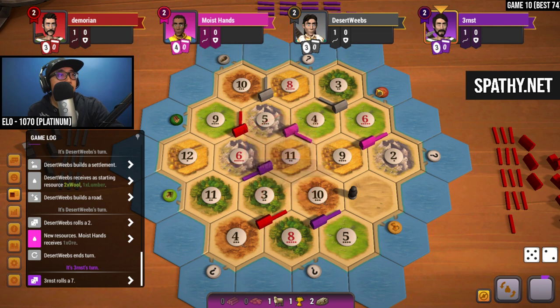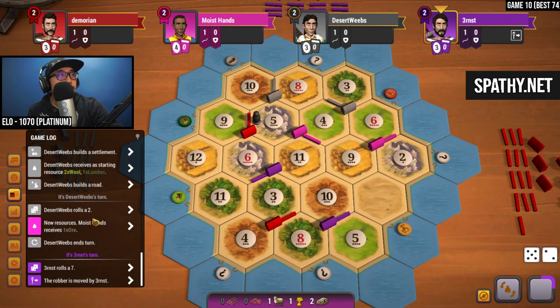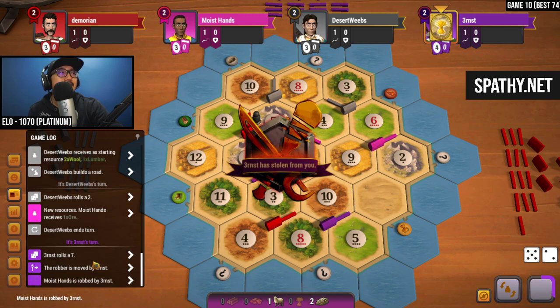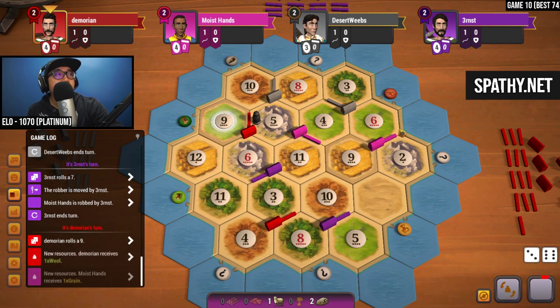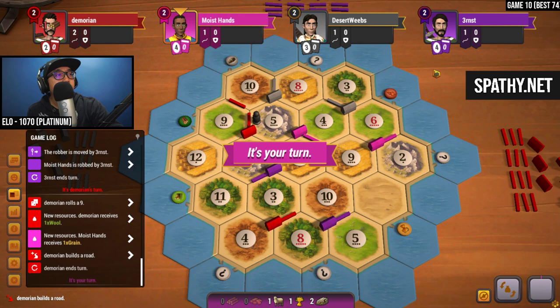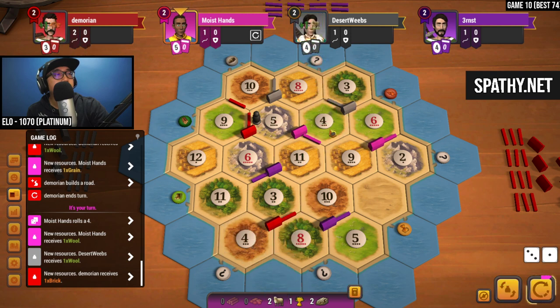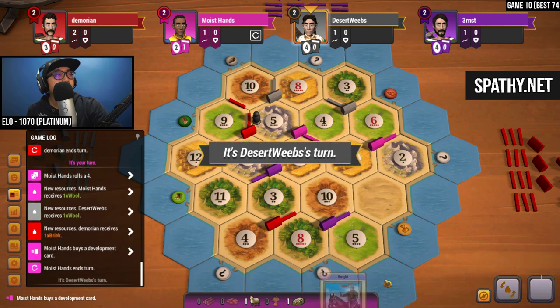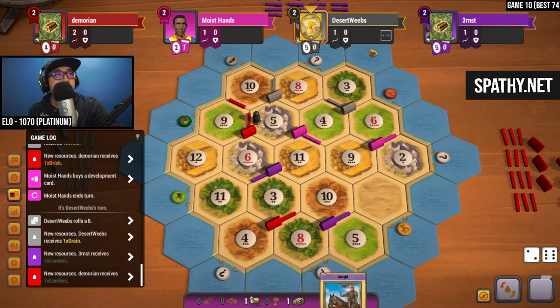7 rolled by purple — this was our second settlement. Who are they going to steal from? If you steal from us, please take an ore. Oh, they stole our wheat — dang. All right, we're going to target purple if we do hit a 7 on our turn. A 9 — okay, so we get the wheat back, so that's not the end of the world. We might just save and try — our 5 is blocked, so at this point we should buy a dev card, hoping for a knight just to move it off next turn. Okay, we do get that knight.